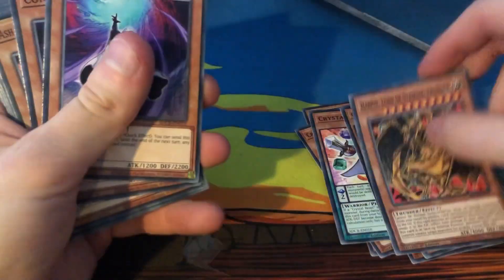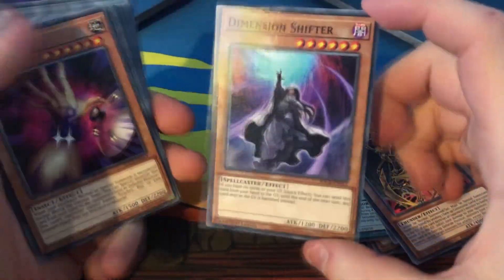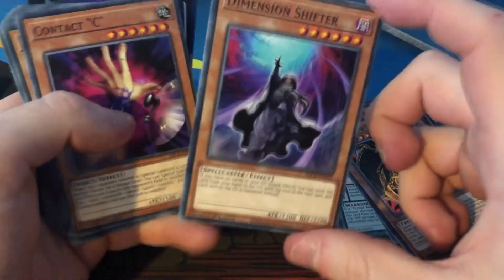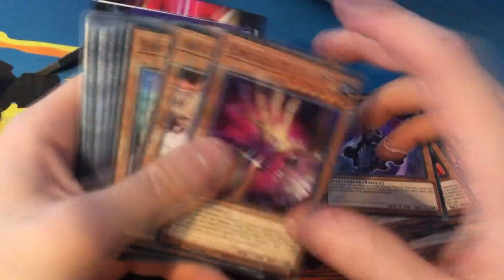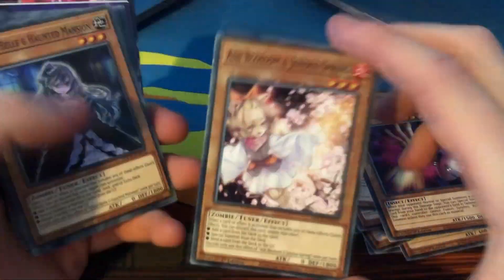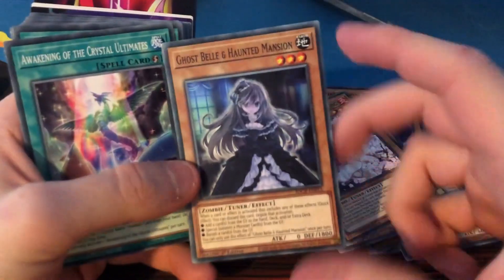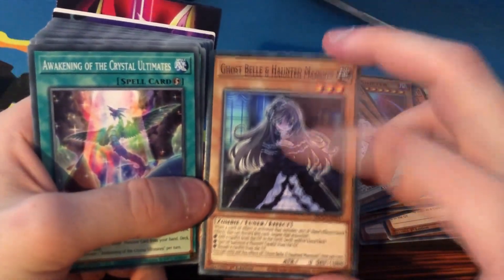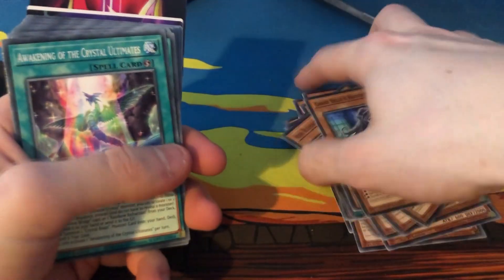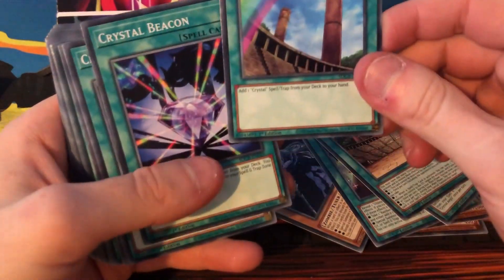Lord of Striking Thunder, Dimension Shift — now this card is really good even today. You can just take it out of the structure deck if you want copies. Contact C is once again another great card. Obviously Ash Blossom — you can never have too many Ash Blossoms. Ghost Belle and Haunted Mansion is another really good hand trap — you want to keep those as well.